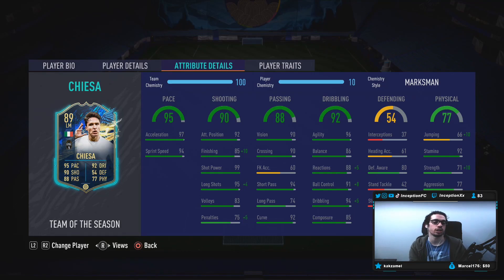With the marksman chemistry style, we're going to be aiming to improve his dribbling as much as possible, as well as the shooting, while giving him some extra physical too. At 81 strength with the average body type, we need to see what that's like in-game. Base card stats for passing is pretty good for an attacking player. The Juve links work out really nicely for the types of players you can link in your team.